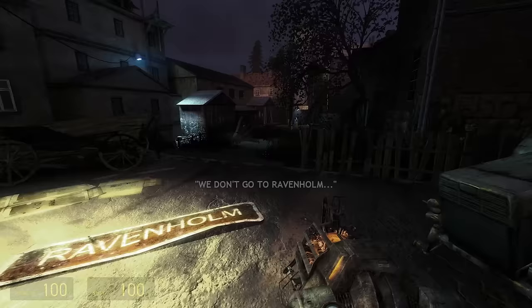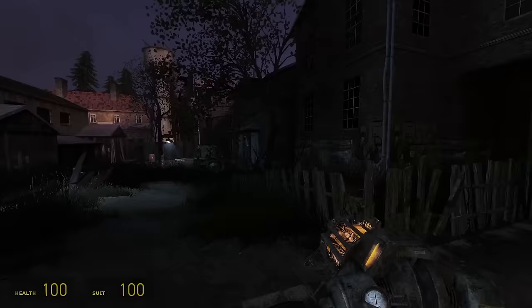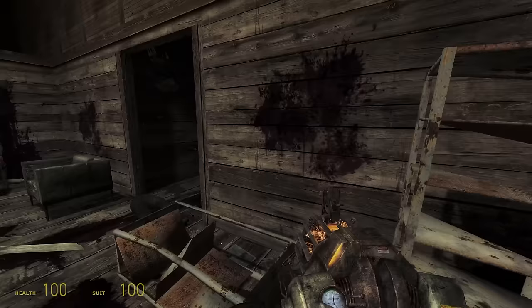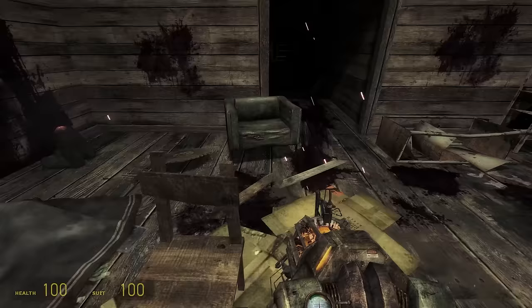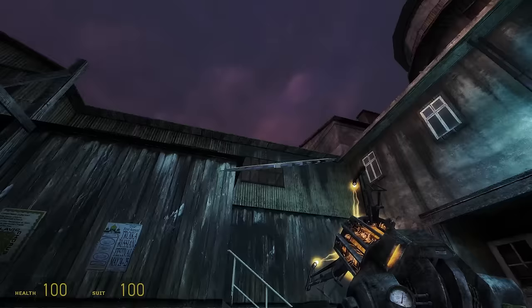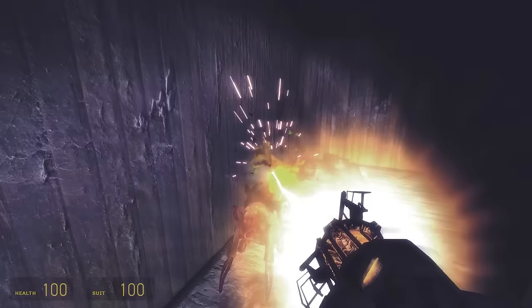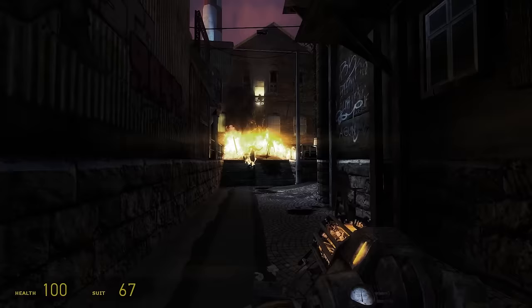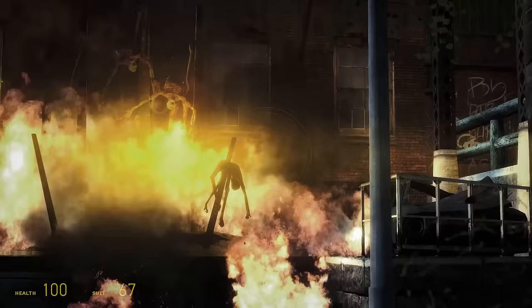Ravenholm looked kinda decent. Apart from the overuse of flora and an occasional tree here and there, not much was changed from the original. However, the tone mapping kicks in and gives a strange greenish tint with a purplish ambient light. If there's any place I expected to be full of junk, it was this chapter, but I was proven wrong — most of Ravenholm remained as it is. Sure, it adds stuff in the rooms, but they're all off to the side and don't get in the way like most of the other maps do.